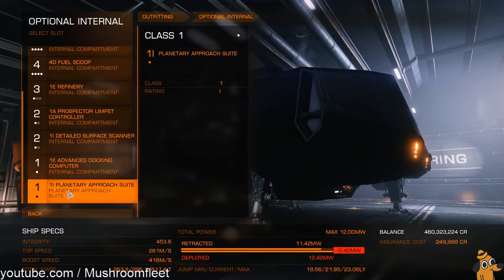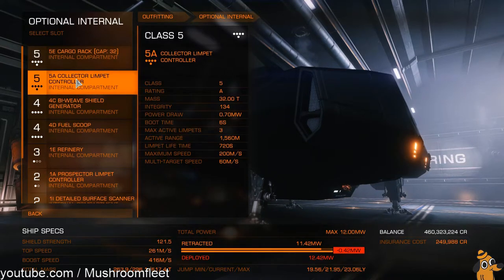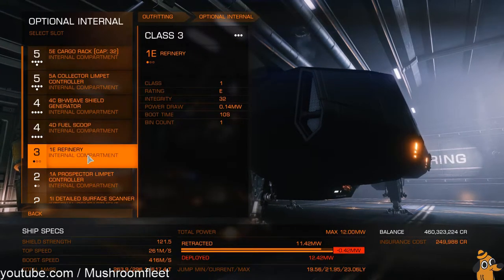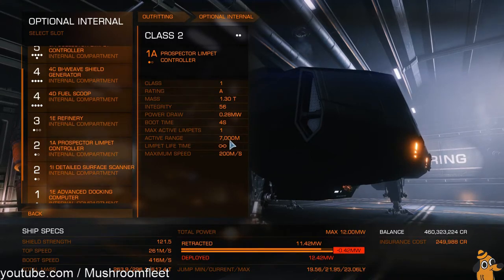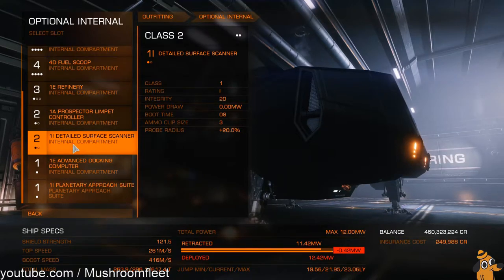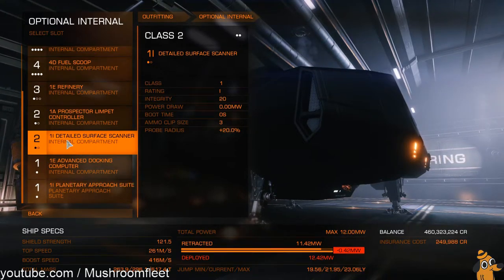Point is: 1E refinery, 4D fuel scoop, 4C biweave shield, 5A collector — three collector limpets — and then a 5E cargo rack. That was the most compact, cheapest way I could make a painite build. You get 32 tons, which is not shabby. Three collector limpets, biweave shield, a decent fuel scoop — you can refuel in about 30 seconds from empty. 1E refinery just for painite, prospector at 7,000 metres. The surface scanner: once you've scanned a ring you only need to scan it once a week, so you don't always need this.